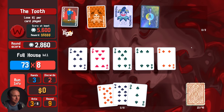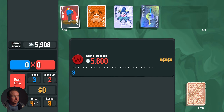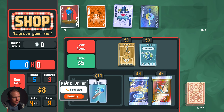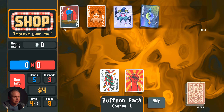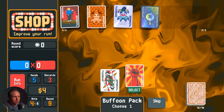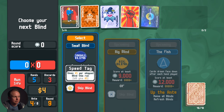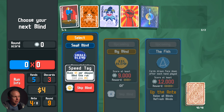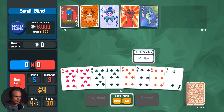And we're broke. This ragtag bunch of jokers. I think we take the Buffoon, probably. Adds double the rank of the lowest card held to your mult. I think we take that one. And then we have to be careful with what we're holding. Per skipped blind this run, we'll give five. You'll probably get more from doing it this way.